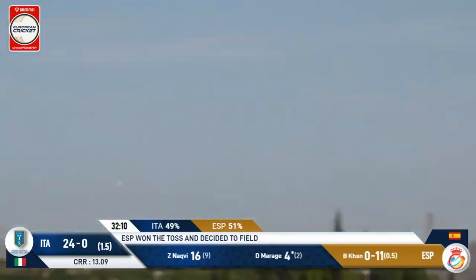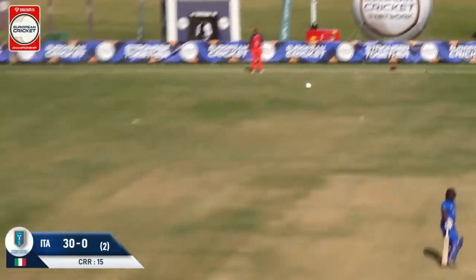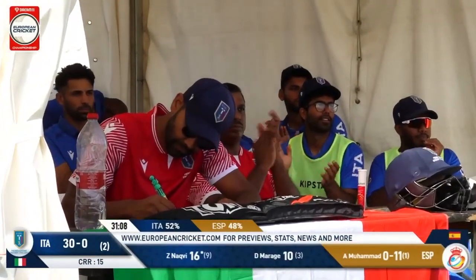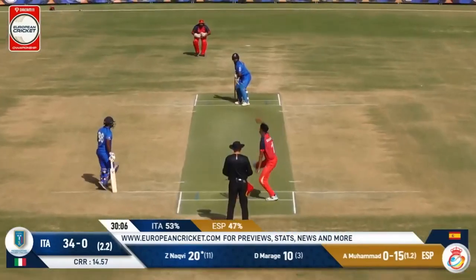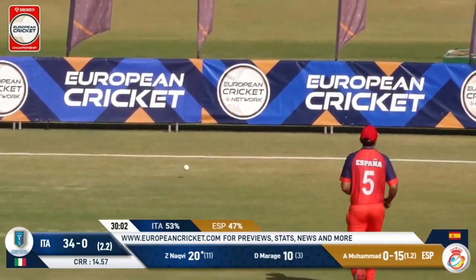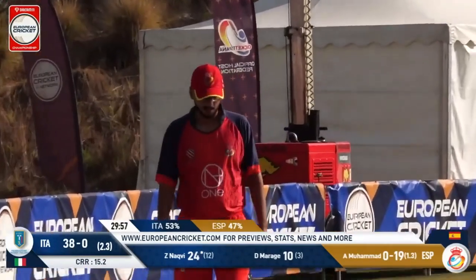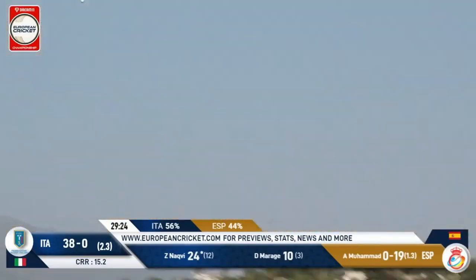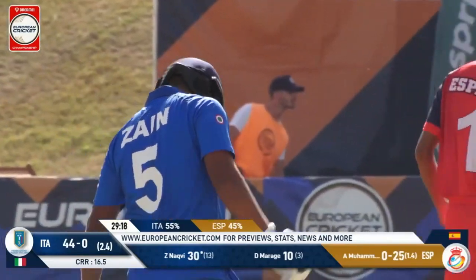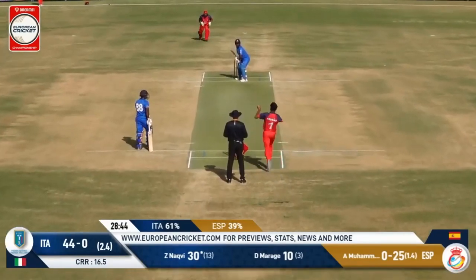As the bar just drifts on to leg stump — decent length ball — but he's managed to keep the top hand under control, NACB driving straight down the ground. Not a great ball, and it's just helped around. NACB has moved along to 24 off 12. One's outside off stump and it has been sent skyrocketing over the boundary on the offside. Gorgeous timing — NACB on 30.